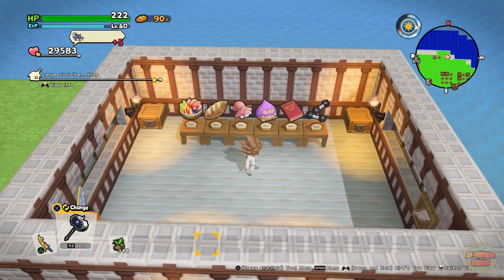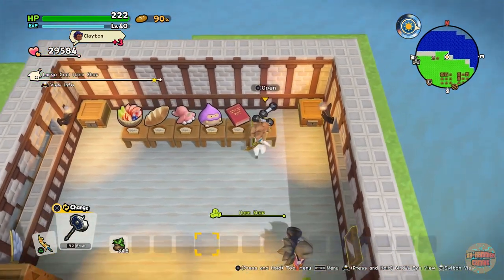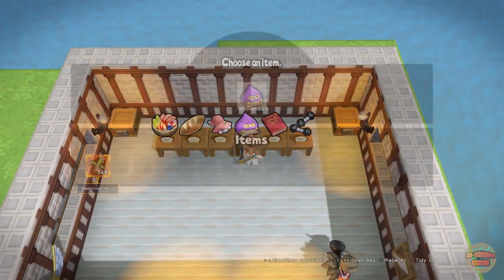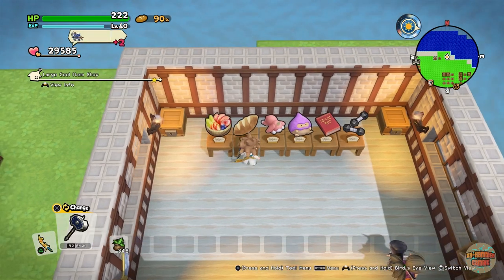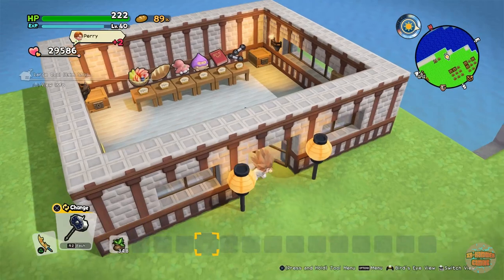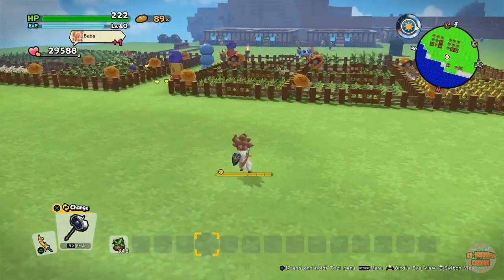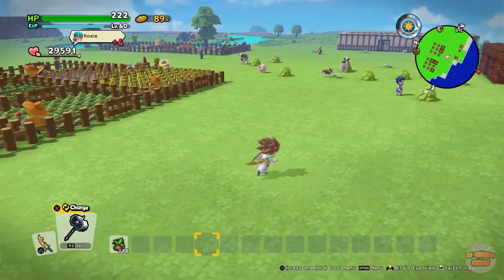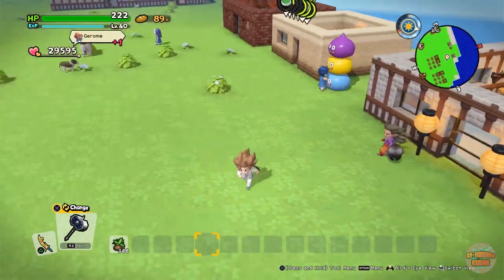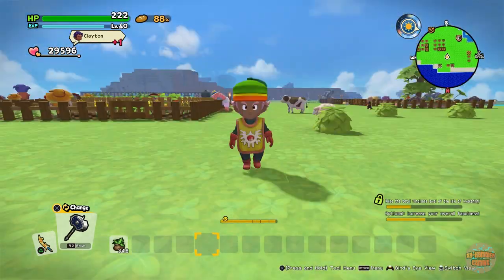It sounds very self-explanatory but it's very easily forgotten. I've put just some random items in here - some decorative ones, some food - and they will buy them. It just takes them a long time. There's only a certain time of day where they will actually come and buy them, which kind of sucks. The second thing you need are merchants.